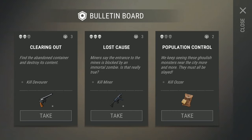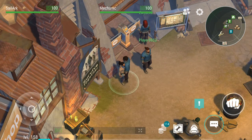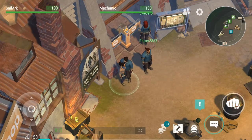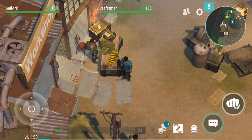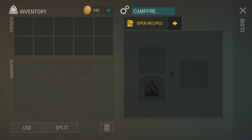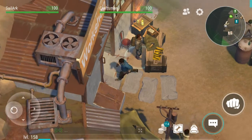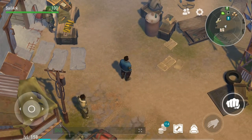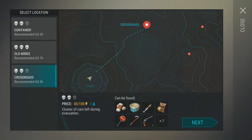The task says: find the abandoned container and destroy its content, and kill the Devourer. These are all the items we are going to receive - survive together. This seems to be the entry point. Everything is seemingly closed right now - station closed for repairs. I need to select workbench or campfire. I have to bring workbenches to help out the people at this place. I can see something on the minimap. There's a container from the crater - select location: old mine, crossroads.